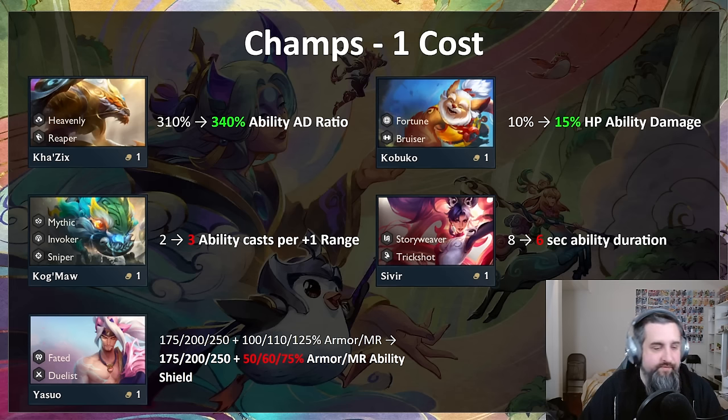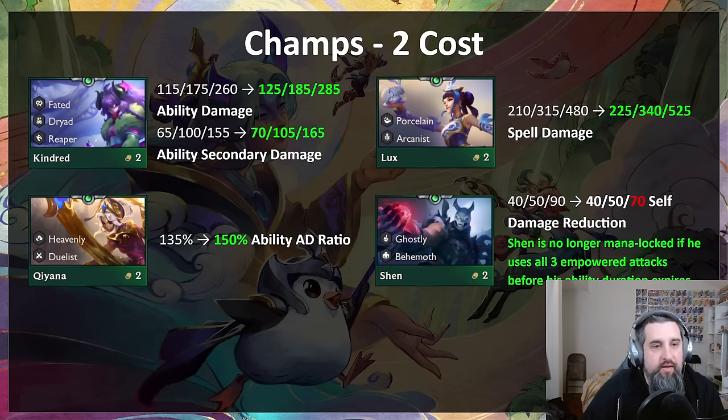Kindred just gets buffed again — reaper got nerfed but Kindred gets buffed. Should help dryad and fated play something other than Aphelios. Pretty sizable buff. Lux gets a buff too — arcanist and porcelain were kind of suffering, so her spell should hit harder. Kiana gets more ability AD ratio and hits a little harder.